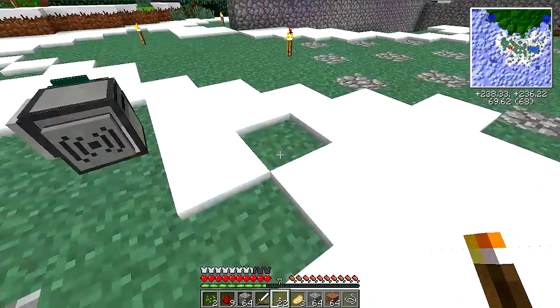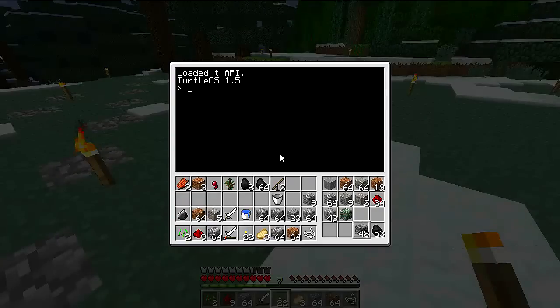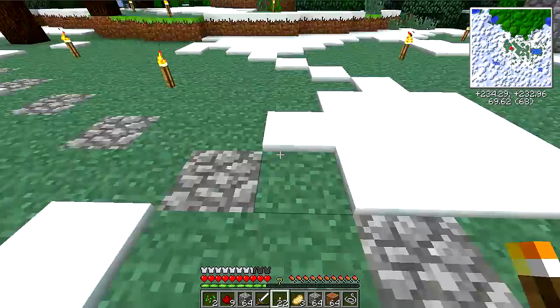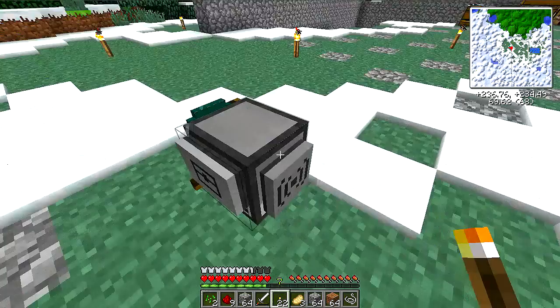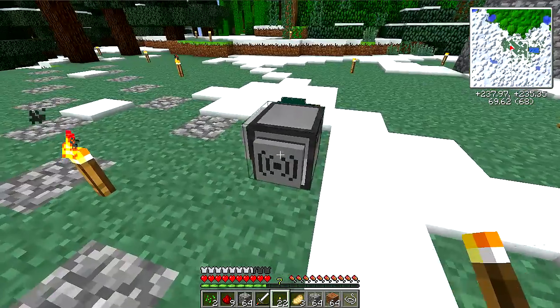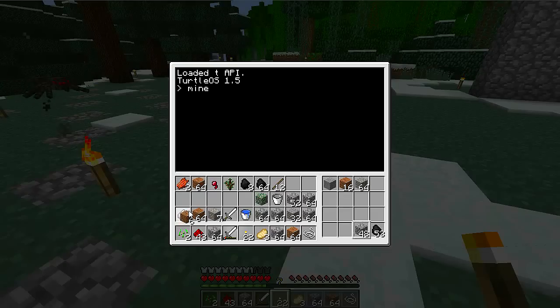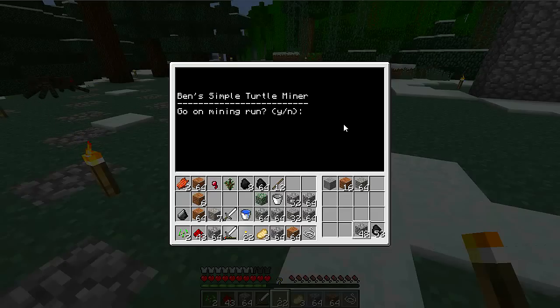He pulled up mossy stone! So somewhere right down here, eventually I'm going to hit a chest or whatever. I don't want to spend the time making that all work right now. I don't need that much cobble or dirt — no one needs that much dirt. Ben's simple turtle miner — going mining? Yes please!